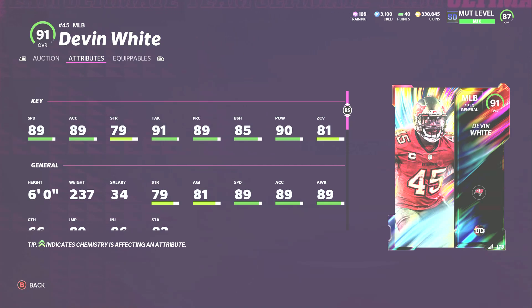At middle linebacker I have Devin White — it's not close. He gets 90 speed powered up. The issue is middle linebackers don't animate well in this Madden, and he doesn't get lurker unless you run a 3-5 wide set and move him outside. It's frustrating because great players like Ray Lewis just aren't usable anymore. Devin White has 89 speed, 89 acceleration, 90 hit power, and 85 block shed — this card would've been the most wanted in Madden 19 or 20. He is the best at his position, just not very usable.